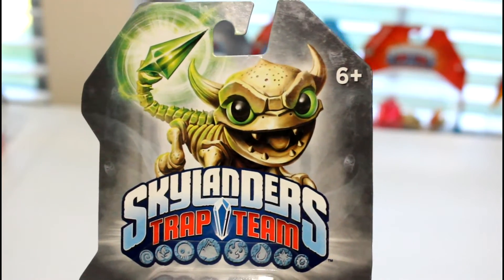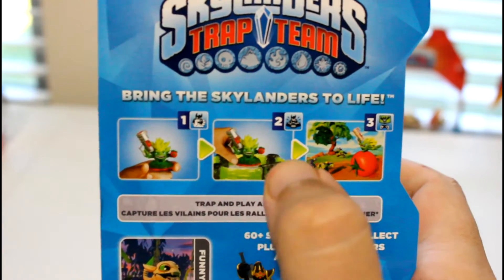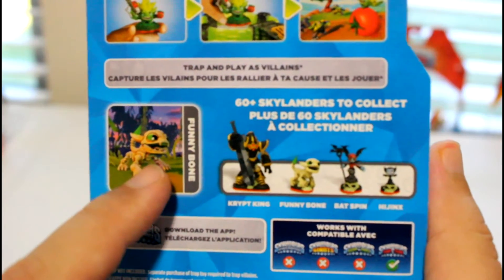So this is the cover art on the front of the box up at the top. You bring your Skylander to life by putting the figure on the portal and then it puts it into the game, and it tracks all your progress. Here's a screenshot of Funny Bone in-game.